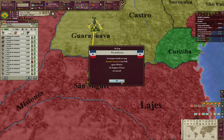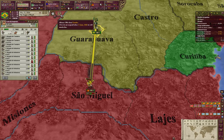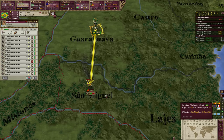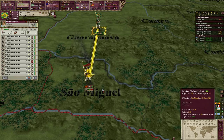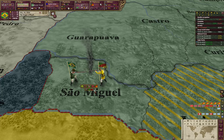France is demanding a concession CB against Wolof — interesting. Ecuador wants an alliance — I'll decline. The terrain here is also grassland hills, so we should see no terrain penalties — it's just the river crossing.